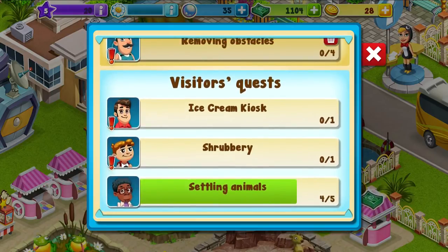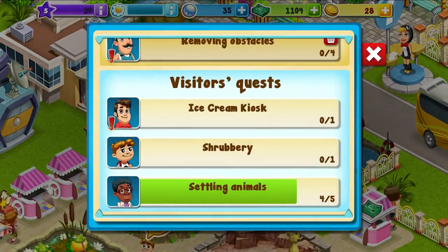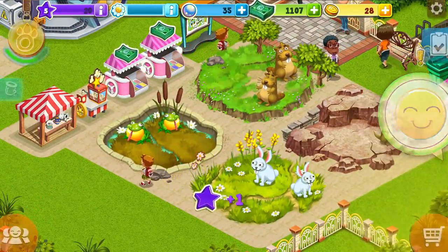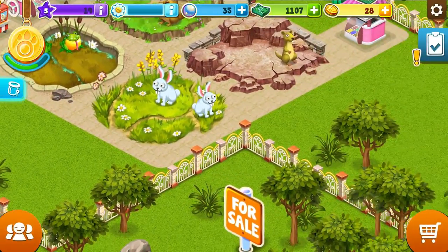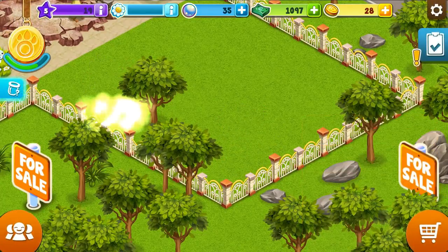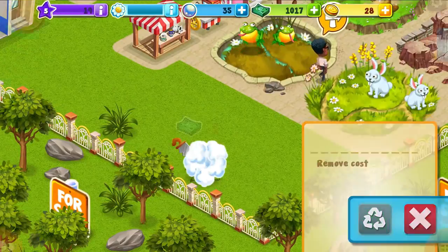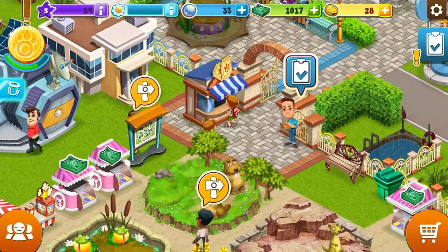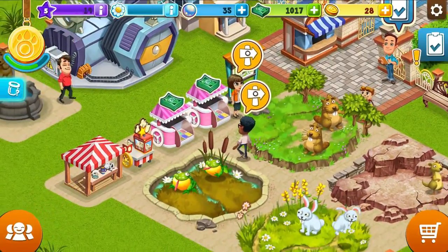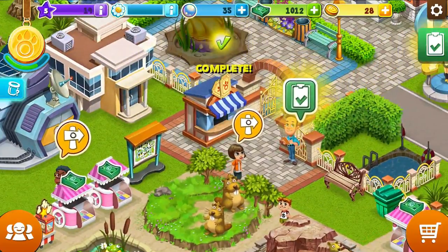Somebody wants an ice cream kiosk, and somebody wants a shrubbery. What kind of shrubbery? I guess he's from the Knights of Knee. So let's clear some obstacles - one, two, three, four. I think that's what I was supposed to do. Maybe the tree wasn't an obstacle. I'll do the other shrubbery. Okay, that's complete.